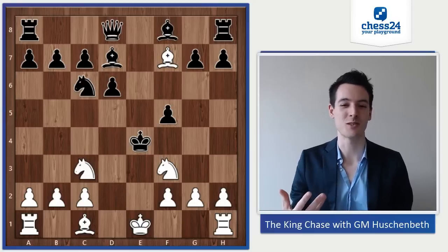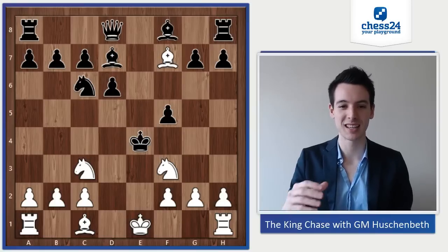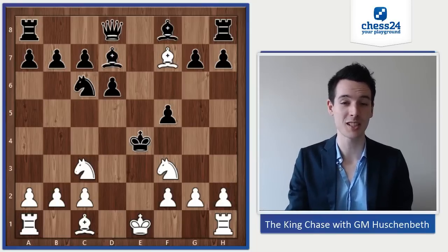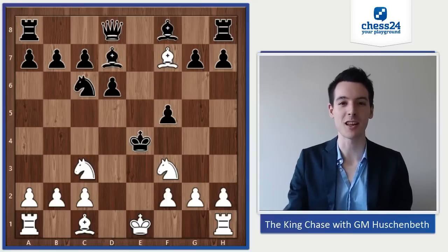I just thought it was pretty sweet how the knights both retreated to f3 and c3 to deliver checkmate. I hope you enjoyed this example too. Let me know in the comments if you found it — if you found this mate in f5 — and then I'll see you in another video. Bye!